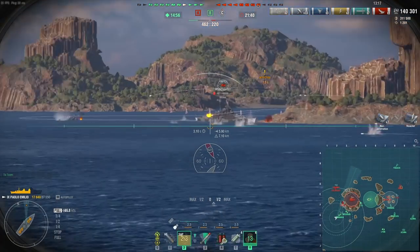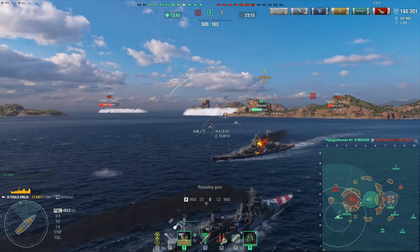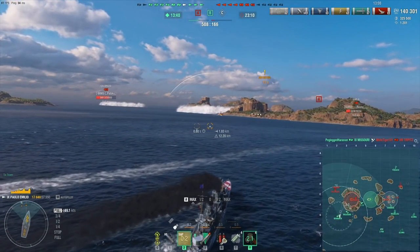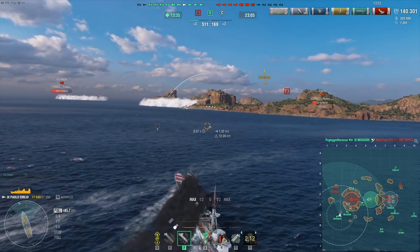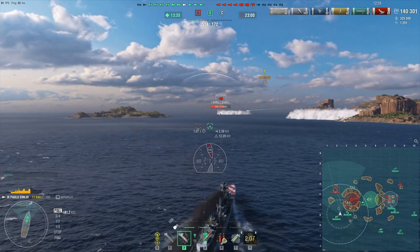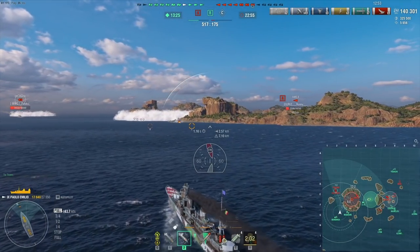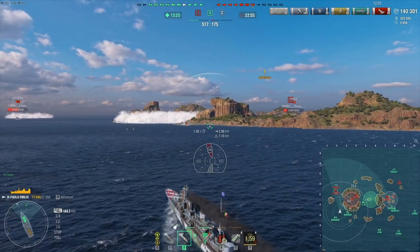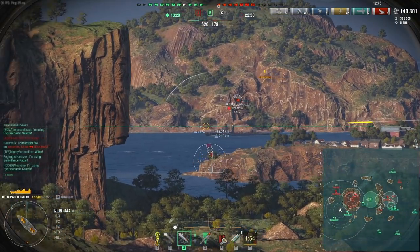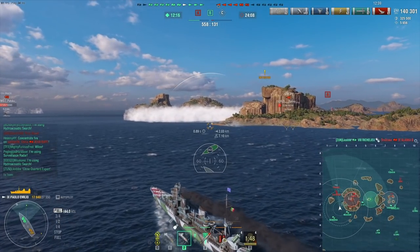I'm guessing part of it is because I YOLOed the Iowa so early — ships were just getting into position to start the real fighting, and then their big battleship went down from full HP. That's a pretty big loss for any team because it snowballs from there. Every ship that was relying on the Iowa for protection — like the destroyers — was suddenly vulnerable. Then the Tirpitz pushed through and was the main focus, and basically everything collapsed for the enemy team.